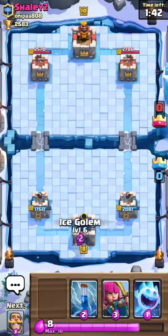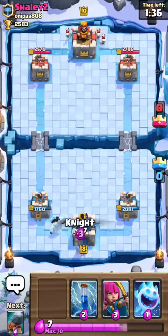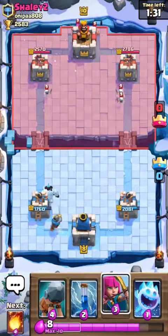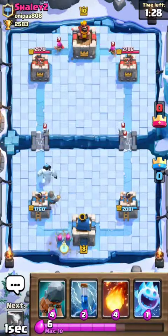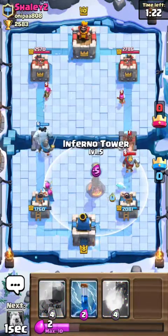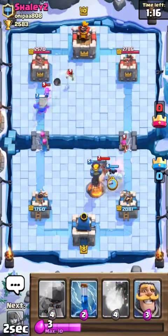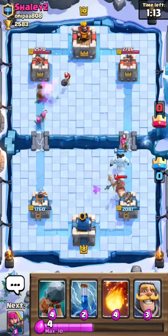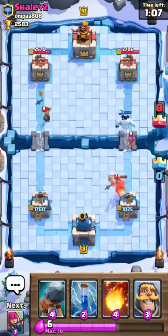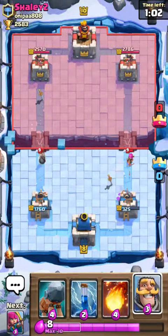I've got to save my Inferno Tower for his hog. So here's the plan: if he's saving his cannon for my Battle Ram, I'm not going to use the Battle Ram and I'm just going to push with a standard push. At least I made him use his hog on the other side. Wow — that was brutal.